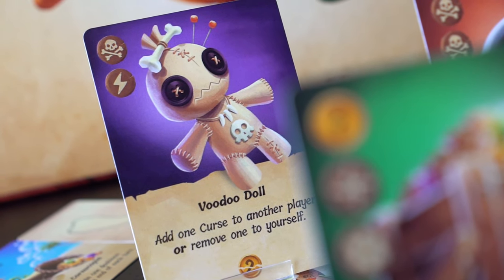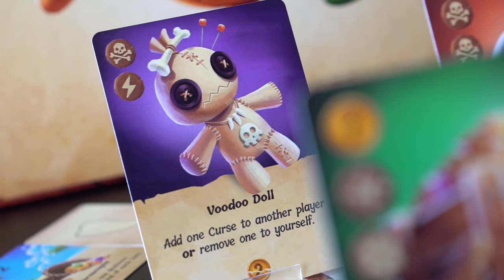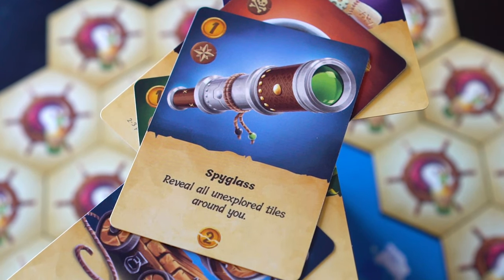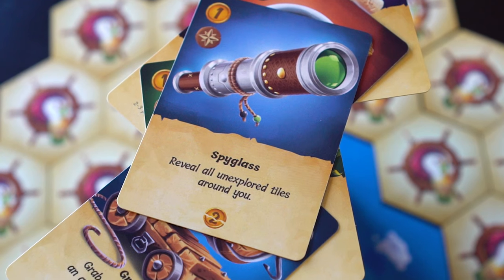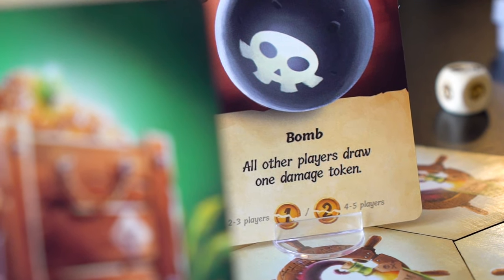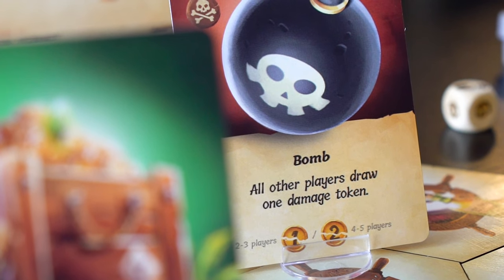Each card has a special effect that the captain may trigger if they pay its cost, shown at the bottom. The spyglass effect allows a player to reveal all unexplored tiles surrounding them for the cost of two doubloons. Some cards can be aggressive, with the bomb forcing all other players to draw a damaged token.